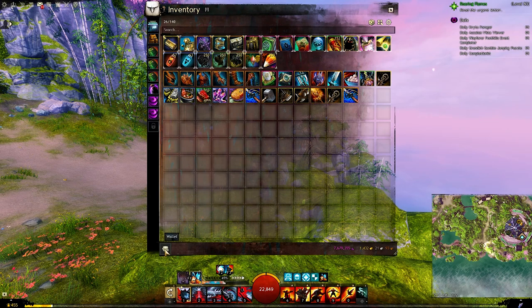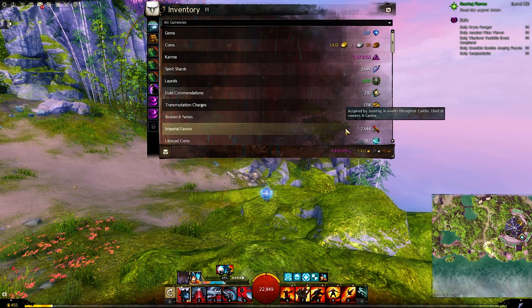You can check the amount of Imperial Fever you have at any point by going to your wallet, and you will find it up top.